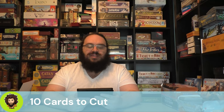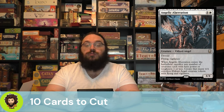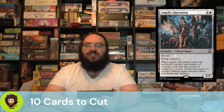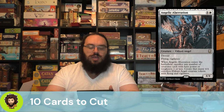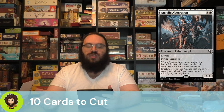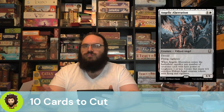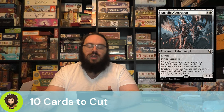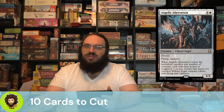Starting the list of cards that didn't make the cut, we have Angelic Aberration — a 6-cost 4/4 with flying and vigilance, and it's devoid. It's an Eldrazi Angel so it could work with our commander, but the value just isn't great. When it enters the battlefield you can sacrifice any number of 1/1 or smaller creatures to create that many Eldrazi Angel tokens. Copying it doesn't make sense since you can't sac things twice. We have stronger Eldrazi to play, so they're out.